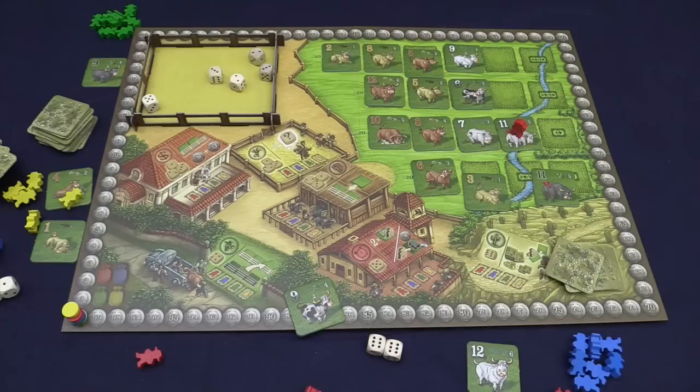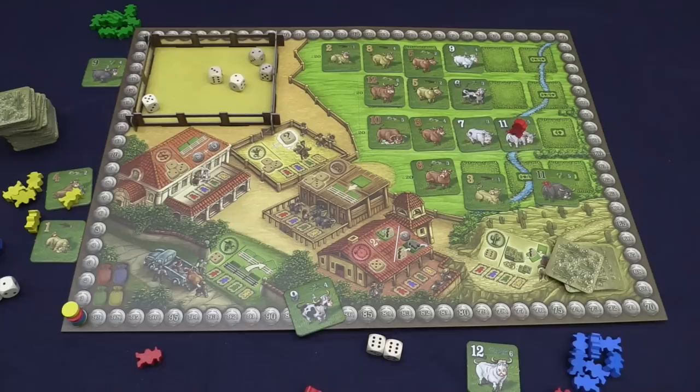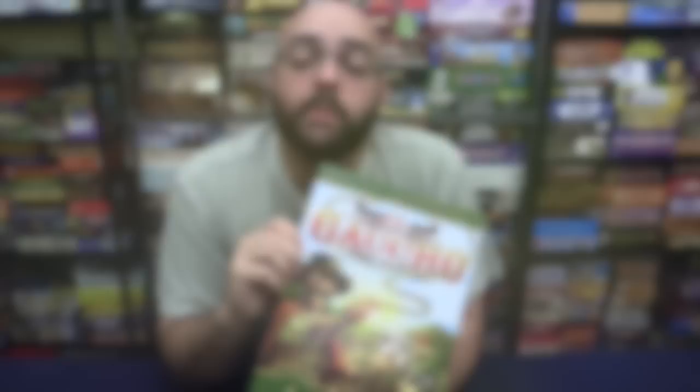The game continues until you've run out of all these tiles. You replenish the lines as they go away, then you typically have one more round. You sell everything you still have in front of you that didn't get sold during the game, and whoever has the most pesos is the winner of El Gaucho.